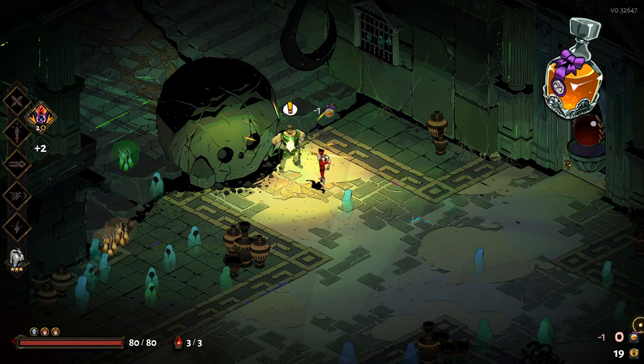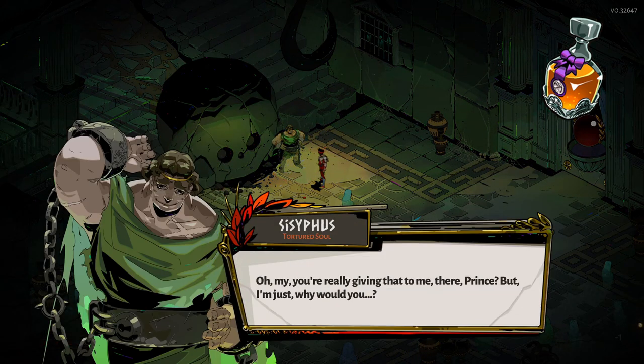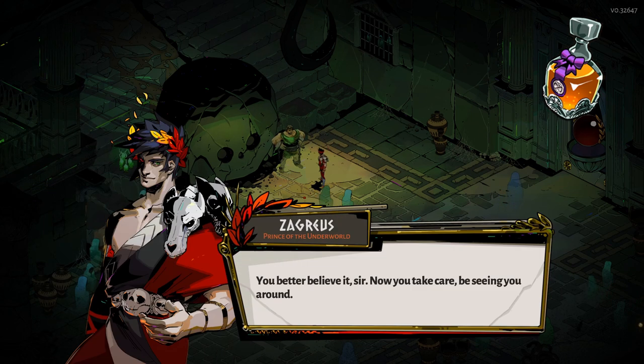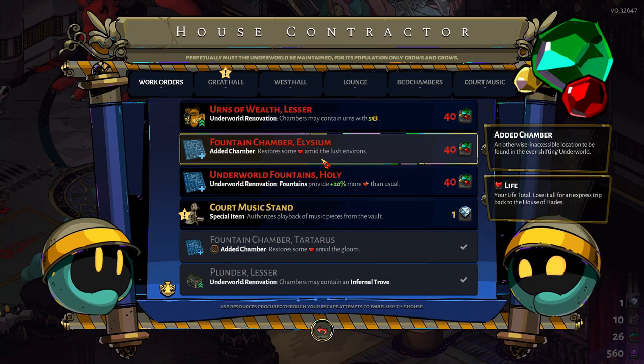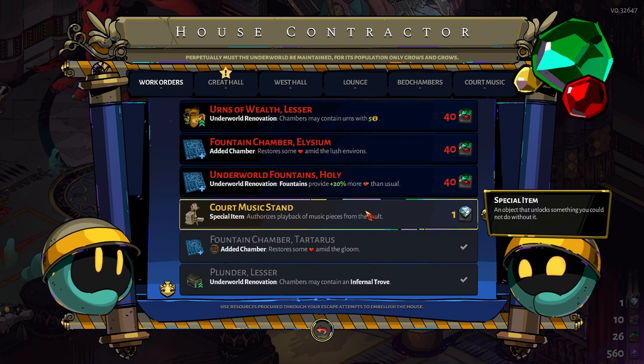Ambrosia is one of the several artifact currencies obtained via bounties. It is primarily used as a special gift for those who have a deepened bond with Zagreus, and as the relationship improves it'll give you gifts — but I don't want to spoil that, so just try it out. Gemstones are one of the several artifact currencies found within the Underworld, and they can be used to commission upgrades at the House Contractor.